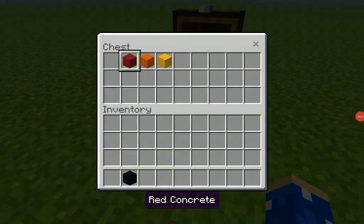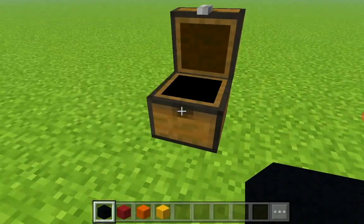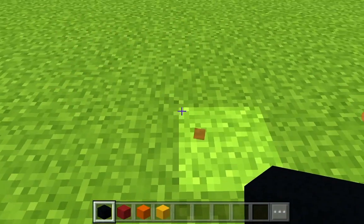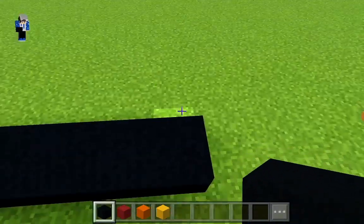These are all the materials that you will need to make your Halloween candle — please make sure you have grabbed all of these. Step one: place five black concrete, one, two, three, four, five, and extend it up by five as well.